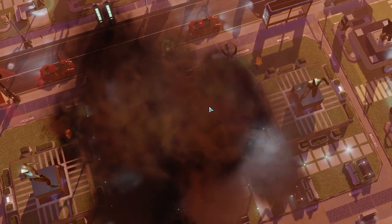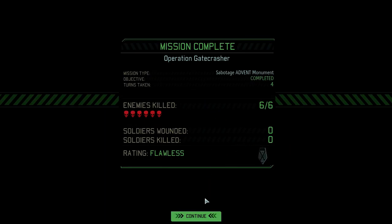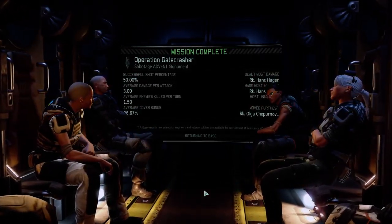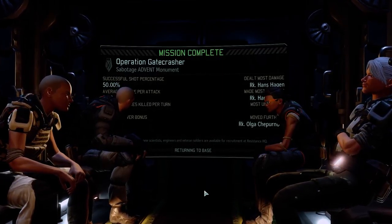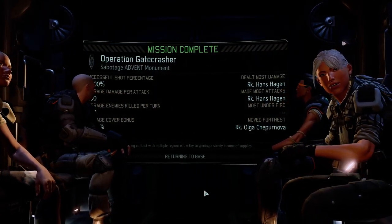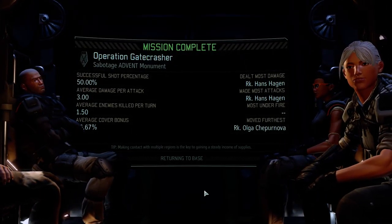Good start for Season 2. Didn't want to take a lot of chances with these low percentage shots. Two Illyrium cores to start out with — that's nice. That's two guaranteed things at the Proving Ground: bonus armor, bonus grenade, bonus round, something like that. I would really prefer Alien Alloy, but whatever.